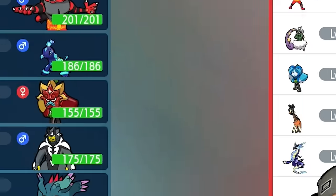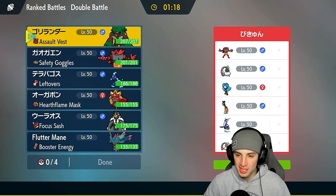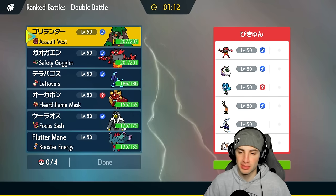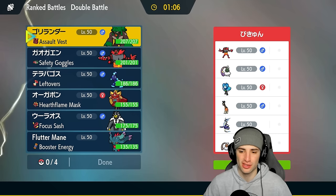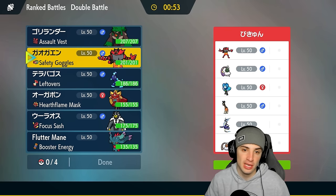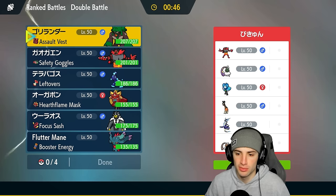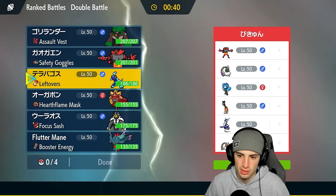Moving on to match two, we're going up against a Miraidon team. They have Incineroar, Tornadus, Wellspring Ogrepon, Miraidon, and Frigiraf. Frigiraf seems like it's just there to stop first turn priority or set up Trick Room. The most important Pokemon is Miraidon with Hadron Engine to set up Electric Terrain and boost its power. We'll need to bring our terrain setter Rillaboom to counter that.